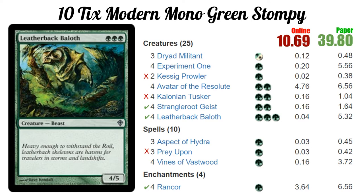Kessig Prowler I still think could be good and worth it as a two-drop, but it never ended up being useful. I feel like Dryad Militant was better for us, because in a few matchups exiling things from people's graveyards was relevant, and Kessig Prowler's ability just never came into play in the games we played. So those are the X's.